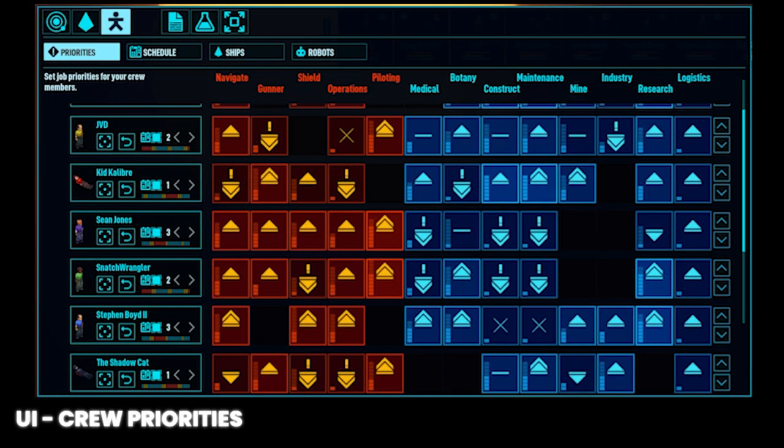Now we need to set task priority settings. Crew will need the logistics tasks set to a priority above off. Before you get logistics robots, or if you can't afford to charge them, I recommend setting crew with combat skills to high logistics priorities since their usefulness on the ship is situational. Left click to increase the priority, right click to decrease it. If you right click until you see an X, that crew member will not perform logistics tasks. This is useful for keeping that high-industry crew member churning out energy rods and hyperfuel.